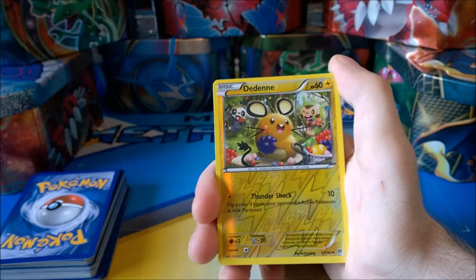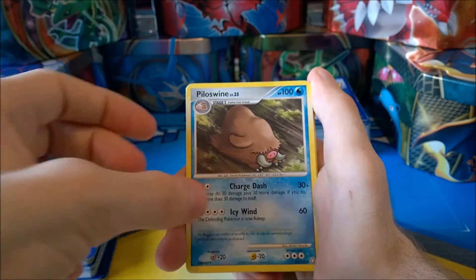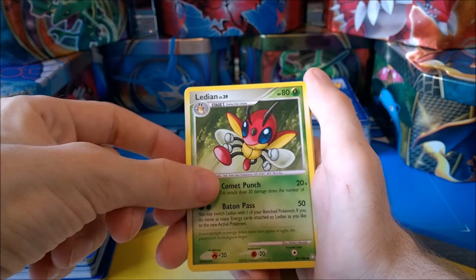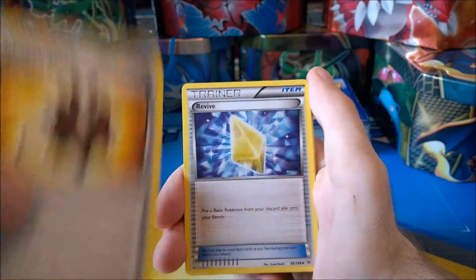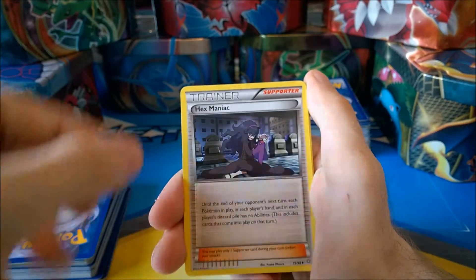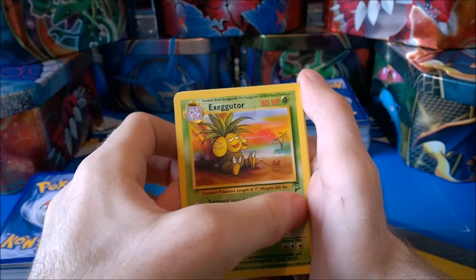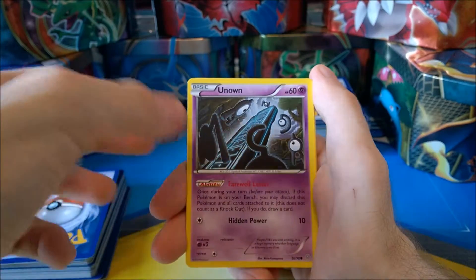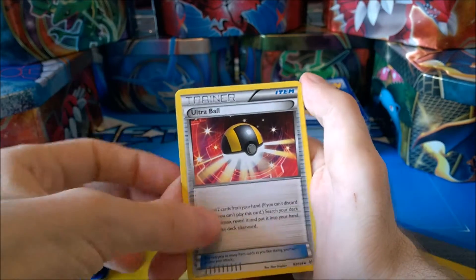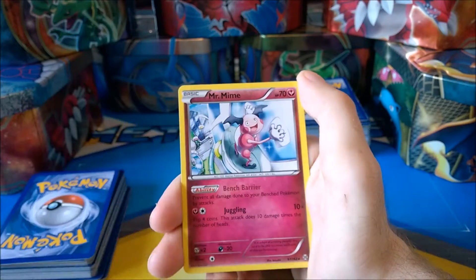Then we have a Dedanae, an Unknown, and a Piloswine. We have a Clefable, a Ledian, a Bursting Balloon, a Revive Trainer, and a Glade Spirit Link. Then we have a Hexmaniac, a Base Set 2 Executor, and an Unknown again. Then we have another Ultra Ball — and again — and one more. Then we have a Cubone, a Super Rod, and a Mr. Mime.